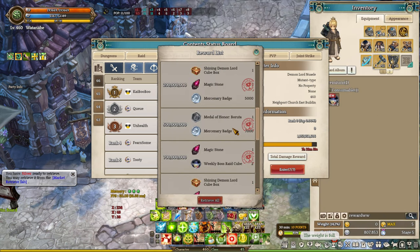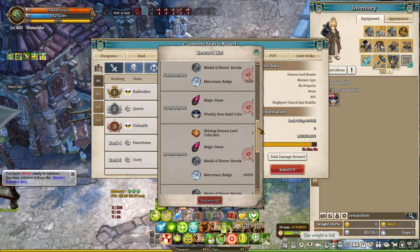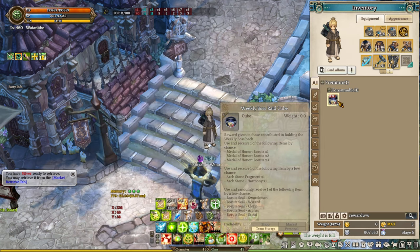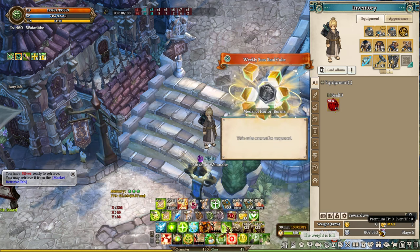Another thing you need to understand is that weekly boss raid is considered to be the most mandatory content in your progression, because you can actually get a lot of items like mercenary badges, Mastema Page, magic stone, Boruta Metal, Shining Demon Lord Cube, but more importantly Arc Storm, Art Frag, and Boruta Steel. All these items are extremely valuable, especially for new and returning players who are trying to grind and cap out mercenary badges weekly so they can continue to build and upgrade their character over time.